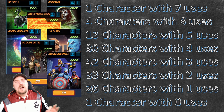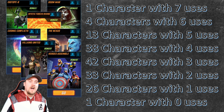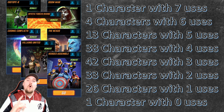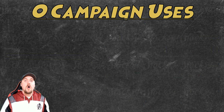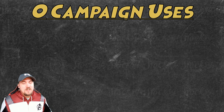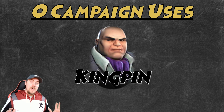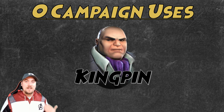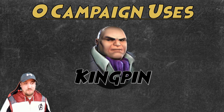Taking a snapshot of the entire roster: one character has seven campaign uses, four characters have six, 13 have five, 38 have four, 42 have three, 33 have two, 26 have one, and only one character has zero — that went from 11 to one. The character with no campaign uses, if you were paying attention during the last video, is Kingpin. Now that I'm putting this out there, I fully expect in 2021 for Kingpin to be used somewhere or get a team tag slapped on him.